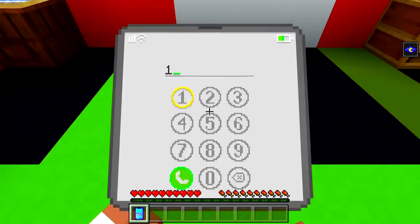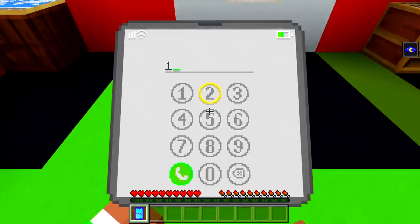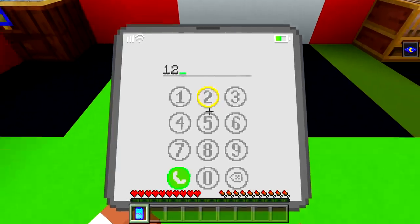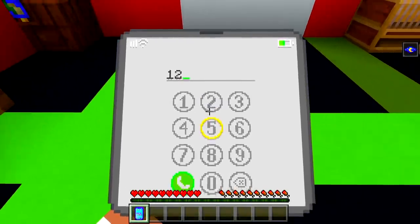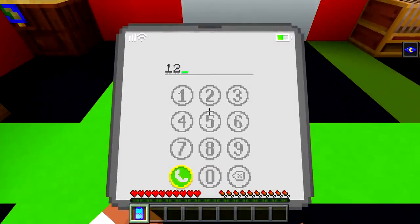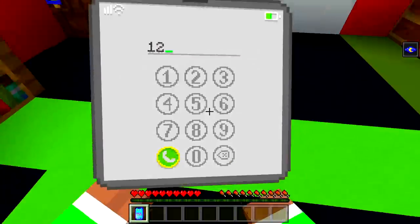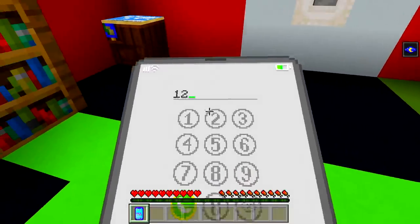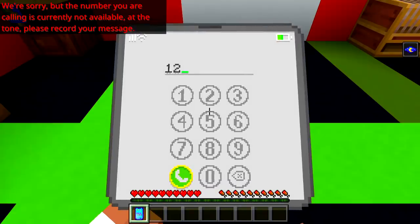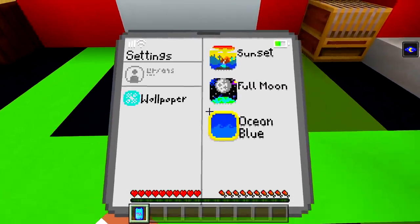I kind of messed up here because I don't think I know anybody's number starting with one-two. What happens if we just press the call button? Let's call it — oh wow, is someone going to pick up? 'We're sorry, but the number you're calling is currently not available.' We can actually change our wallpaper too by the looks of it.